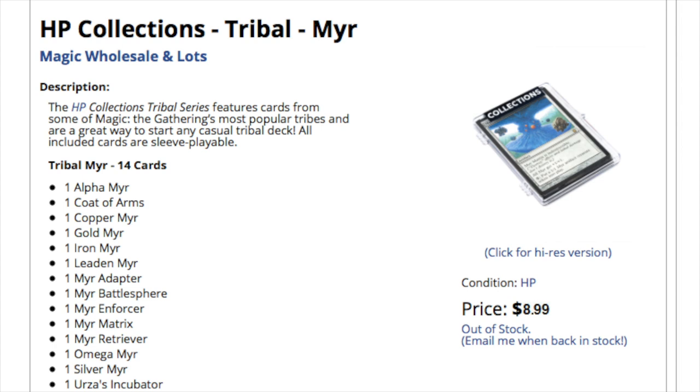So between Urza's Incubator and Coat of Arms you pretty much double your money back. You also get a few mirrors - the most notable one I think is the Mere Battle Spear. The other ones seem like commons and uncommons to me. Mere Retriever is pretty good but you kind of need multiples of them to go infinite. The rest just produce mana, which is not bad but not great.